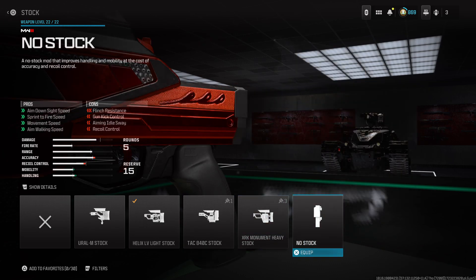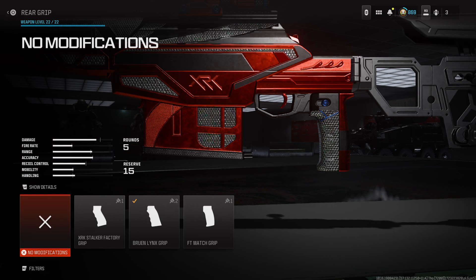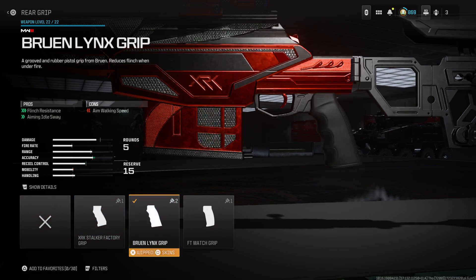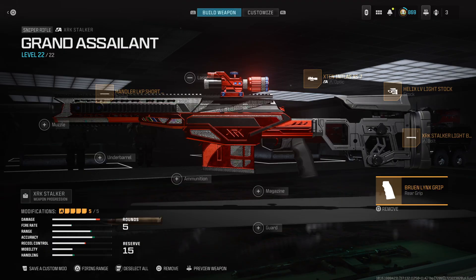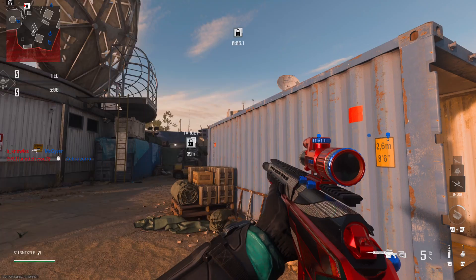You can't see the stock from first person so you can use any stock you want. I didn't use a stock today because it makes the idle sway on this scope terrible — that's why I use this one. And if you care about aesthetic, don't put on the rear grip, but I don't really care, so I put on this. That's pretty much the class, guys. These are the perks I always use — yeah, enjoy the video.